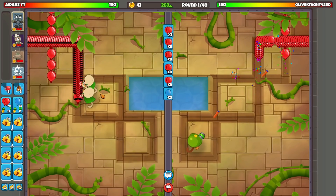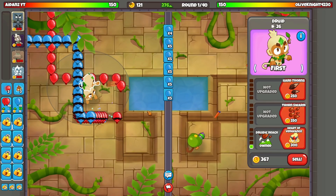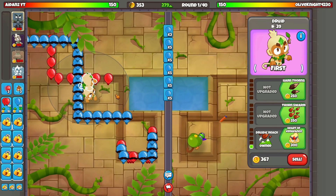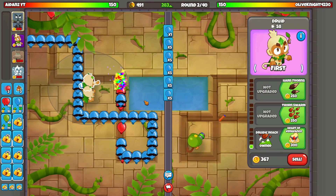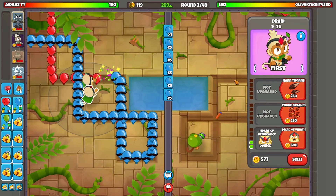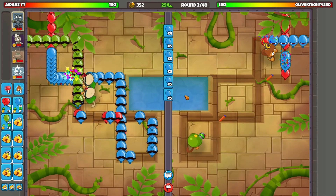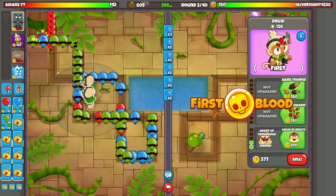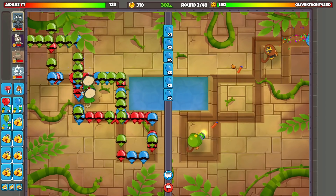We're gonna space eco. He's sending blues — that is annoying, probably a Druid's worst nightmare. Blue balloons, blue balloons. Let's get Druid reach. We need to get both Heart of Vengeance up as soon as possible so that we get that boost from them. Two Heart of Vengeance, and I'm gonna keep sending blues. These green balloons are very, very annoying but it's all right.